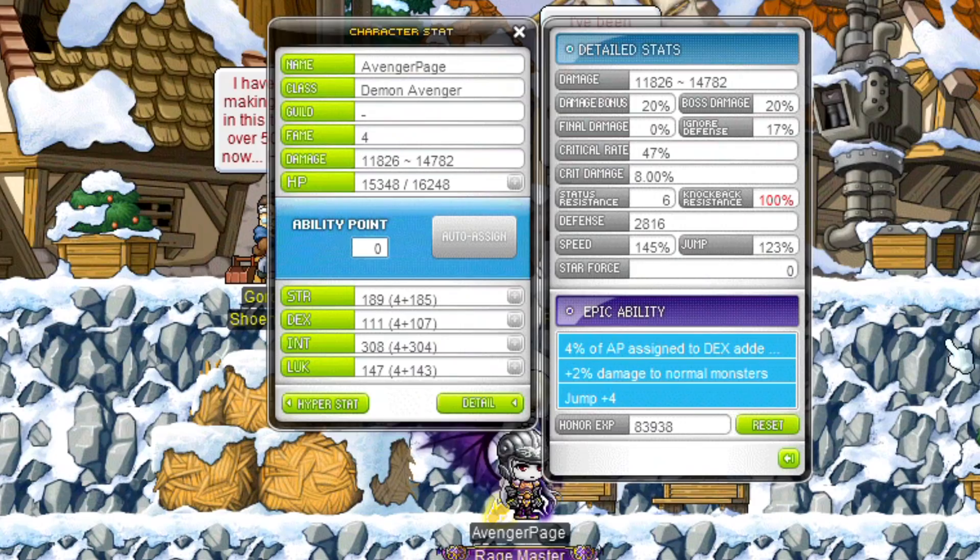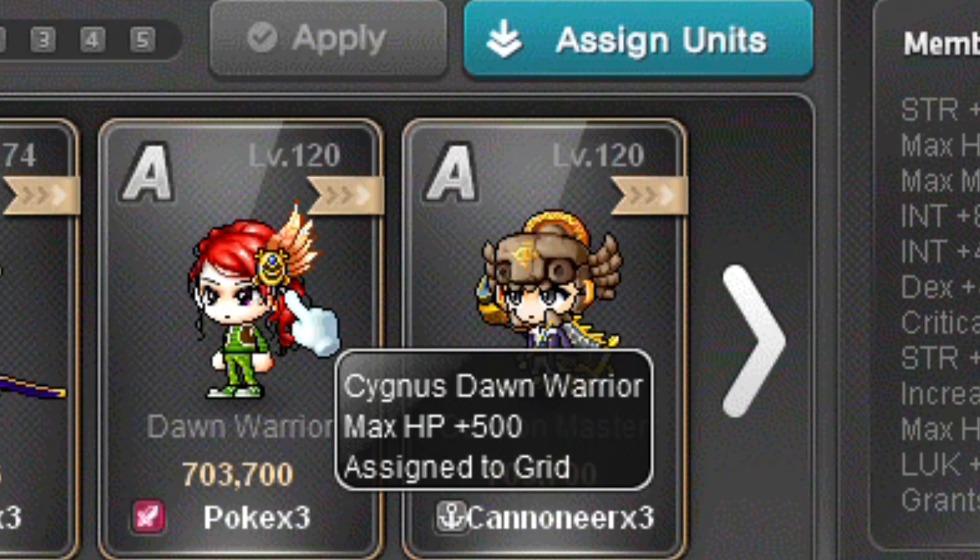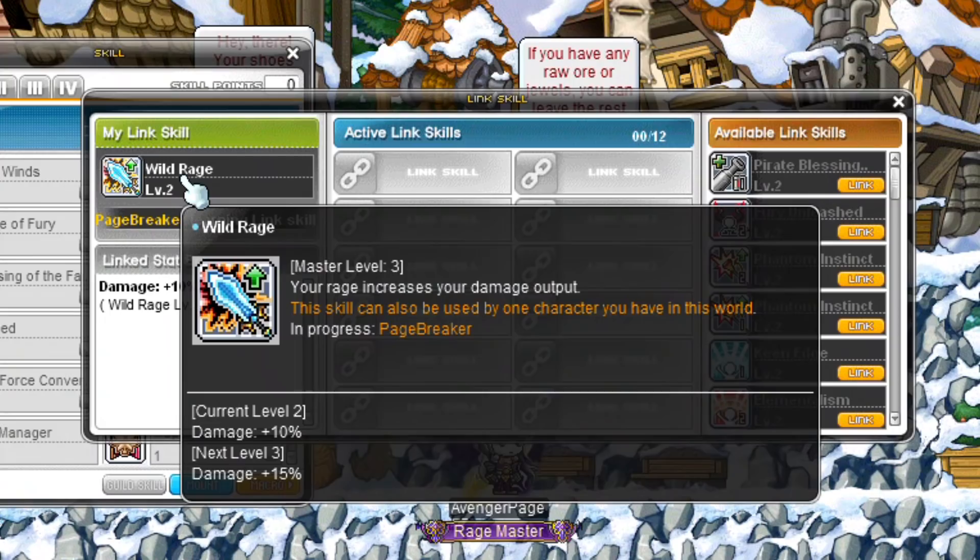The Dark Knight HP Legion effect is mostly useful for Demon Avengers and Kanna. Demon Avenger's main stat is HP so that's a no-brainer, and Kanna has a passive skill that makes them stronger depending on how much HP they have. Dawn Warriors have the exact same link skill as Blaze Wizards. Their Legion effect increases HP by a fixed amount, and similar to Dark Knights it's mostly useful for Demon Avengers and Kanna.